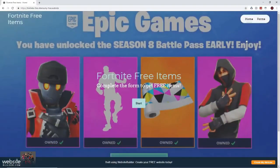To do this glitch you want to head over to the website in the description down below. Just click the link and it should take you to this page. This page says 'Fortnite Free Items — complete the form to get free items,' which is pretty cool.